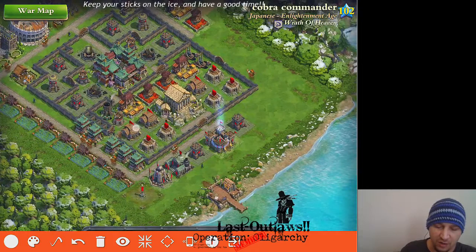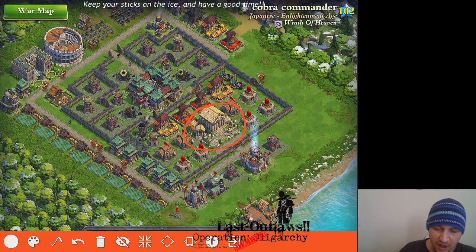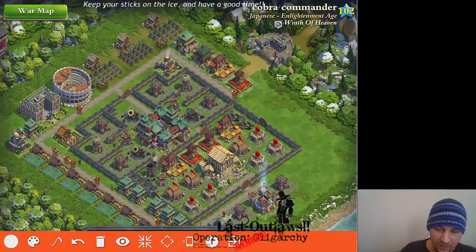Very good usage of the Acropolis, on the basis that it's got a fairly large range, and all of the buildings that are in range are all situated right there. So, with that said, what are we supposed to do with this guy?